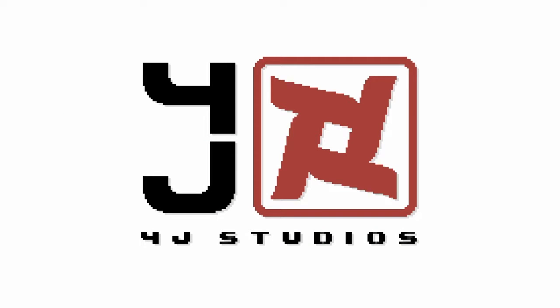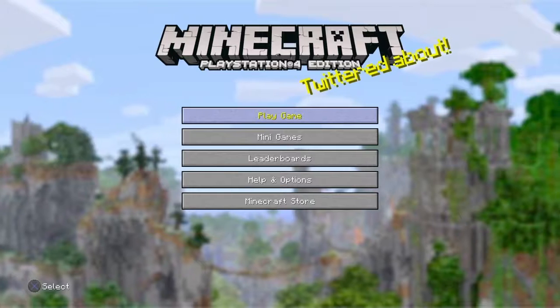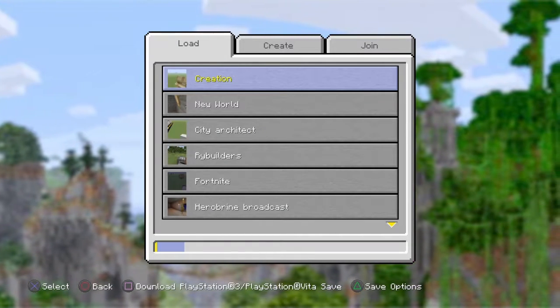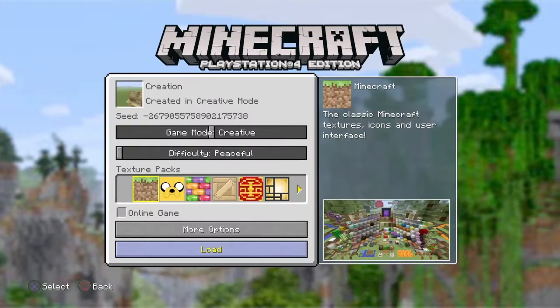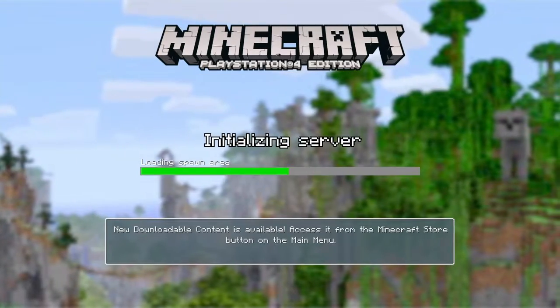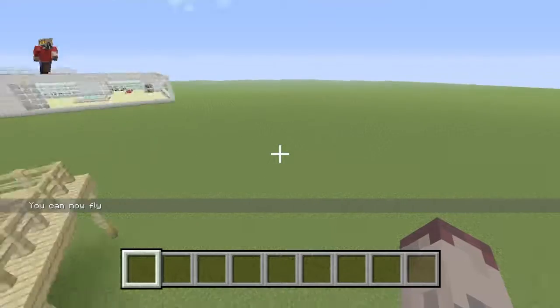Today we're doing, as said in the title, a trash can. So we're going to be doing a trash can — I'm going to teach y'all how to make a cool trash can. It's kind of hard, you'll see. I don't have enough space in my house to do it, so we're just going to do it out here.